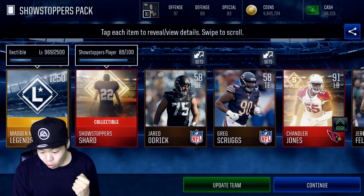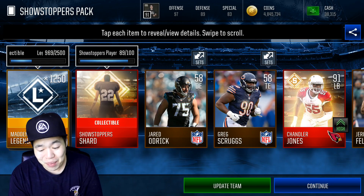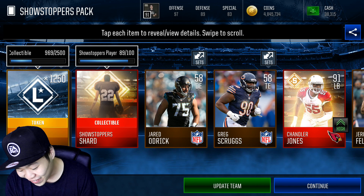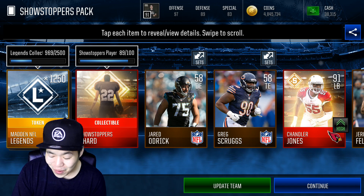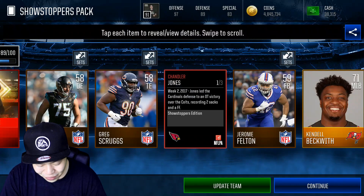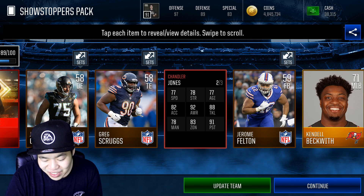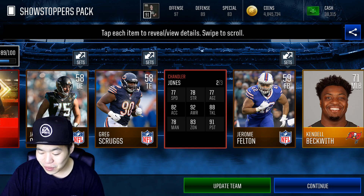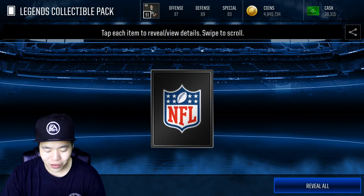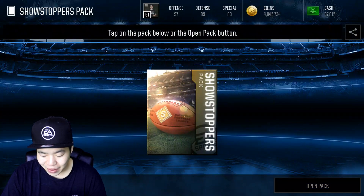Let's go — we pulled Chandler Jones! That's what I'm talking about! I was like, oh we didn't pull anything today, but we actually pulled Chandler Jones — two Showstoppers in a row! Let's look at his stats: 77 speed, 78 strength, 82 acceleration, 89 awareness, 78 man, 83 zone, 91 pursuit. That is freaking lit right now! I did not really think we would pull him but we did — I'm super hyped!